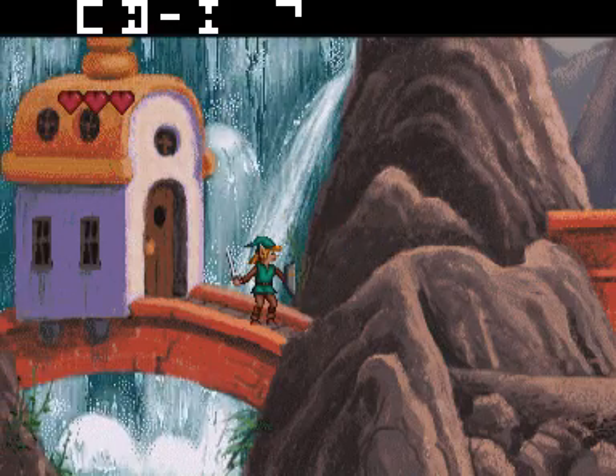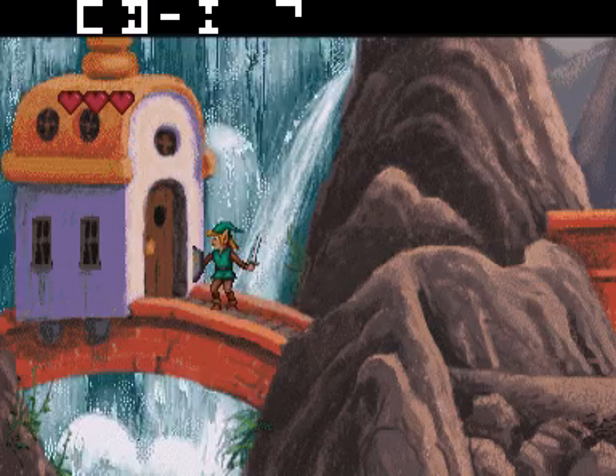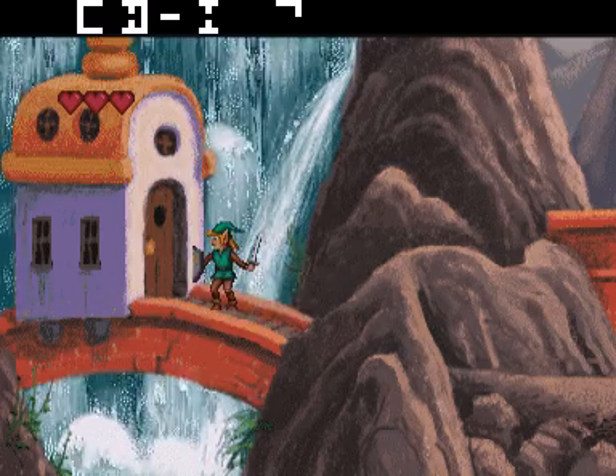Druk op actieknop 1 voor een slag met mijn zwaard. Als je het super zwaard hebt, kun je schieten met actieknop 1.